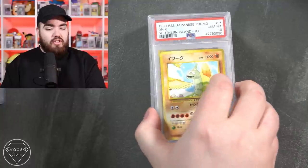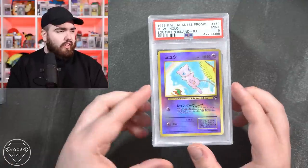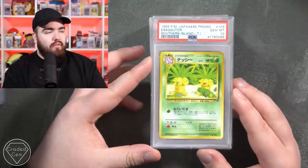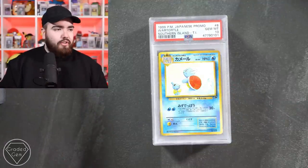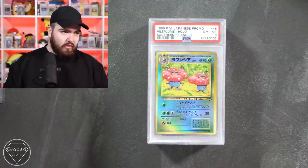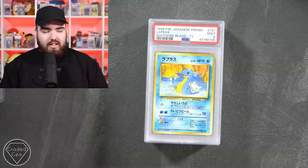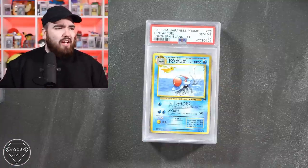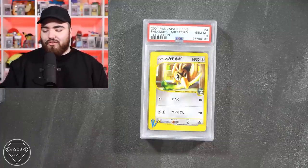Togepi holo in an 8. Onix in a gem mint 10 - the first gem from Southern Islands so far. Pidgeot in the 10 - don't tell Tom from base set. Mew in the mint 9 holo - that is lovely, I actually got one of these back recently. Executor in a 10, Slowking holo in a 9, Wartortle in a 10. Vileplume in an 8. Mint 9 with Lickitung, Rattata, Lapras, and Dratini. Marill in the mint 9 holo. Dragonite with the dragon out in the back - I love this card - gem mint 10. Butterfree mint 9.